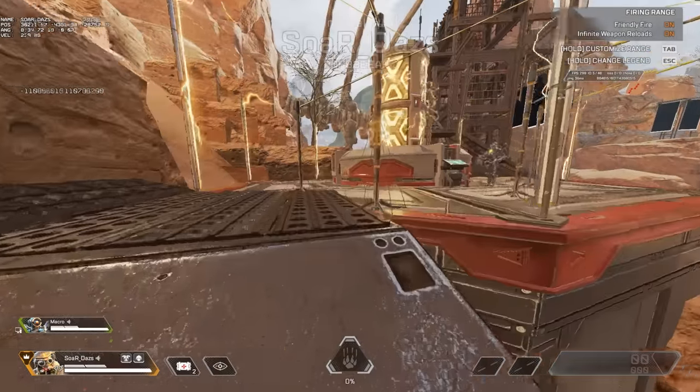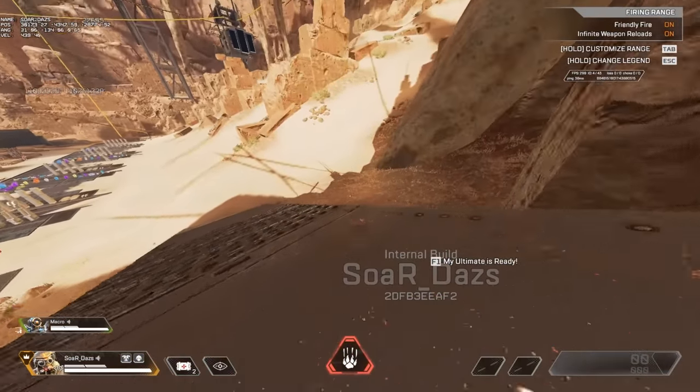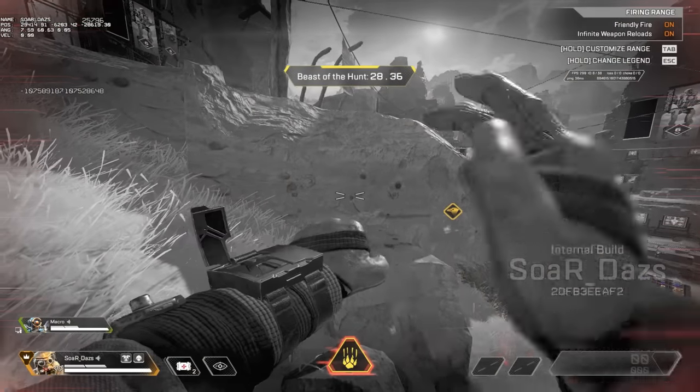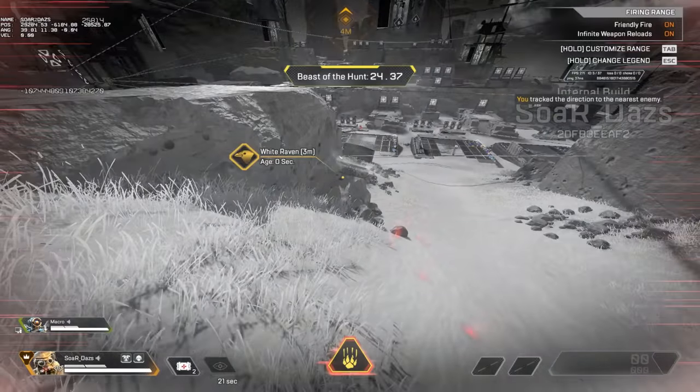I think the bird is really dumb because it gets stuck on walls. I'm not saying that the idea is dumb — I'm saying that the bird just doesn't really act very smart. Now granted this was in the test range, not exactly an accurate representation. It just kind of went in a general direction, but I think that's what it's intended to do. We'll see how this plays out in a live environment.